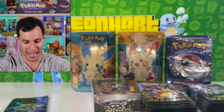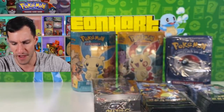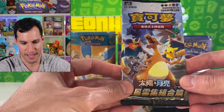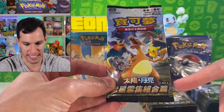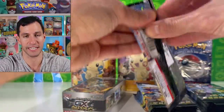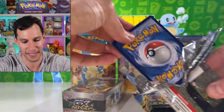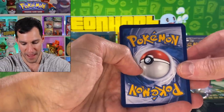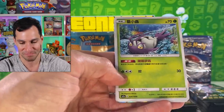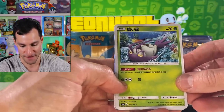Saving the base set pack for a bit later. Let's check this out — it says Set A and Set B. I don't know too much about Chinese Pokémon cards, but that's what's fun about this channel. The backs look the same as usual. It's been a while since I've opened GX Ultra Shiny or Hidden Fates. I think the official set is called Hidden Fates in Chinese.